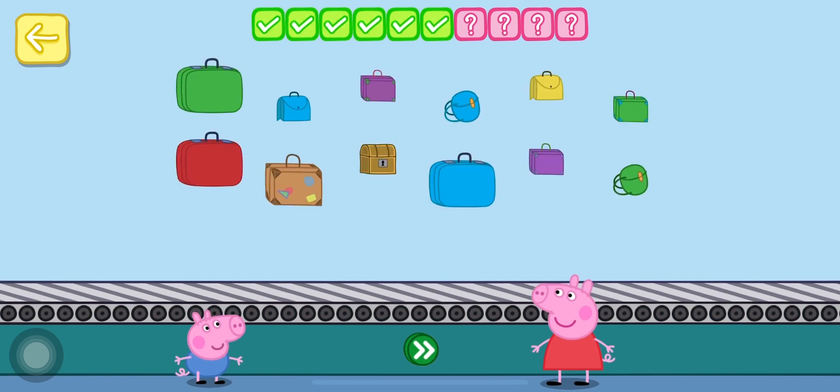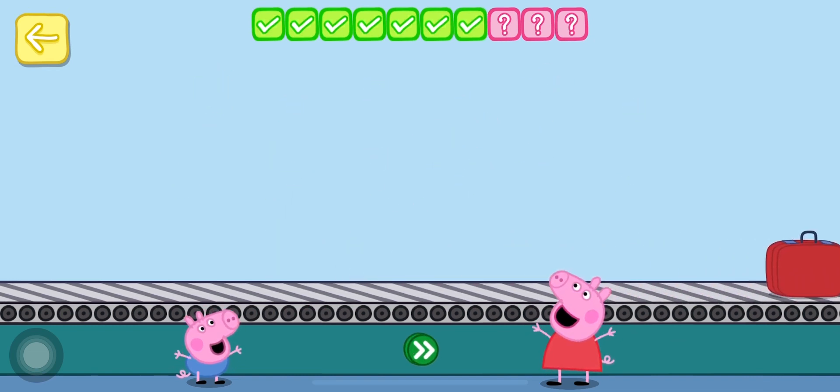Place one red bag on the conveyor belt. One. Two. Two of the bags are the wrong colour. One. Oh dear, all of the bags are the wrong colour. Oh dear, all of the bags are the wrong colour. You've done this before.